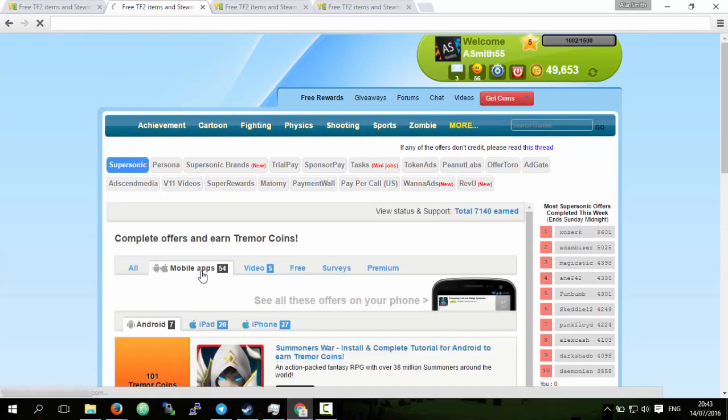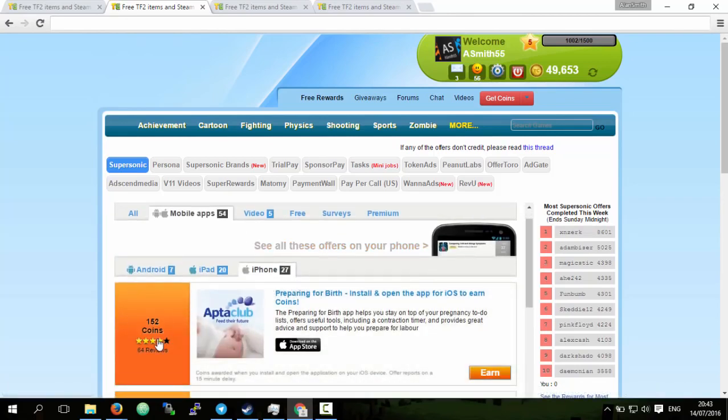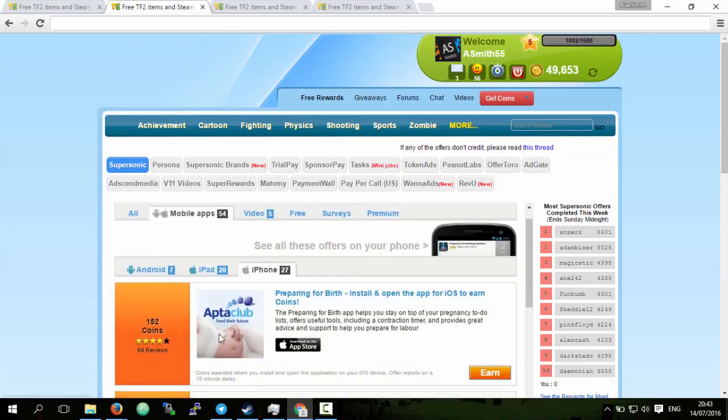You can also go to mobile apps - if you have an iPhone, you can get hundreds of coins just for downloading an app onto your phone. You launch it and then just delete the app right afterwards, and you get hundreds of coins which you can then use to get crate keys.